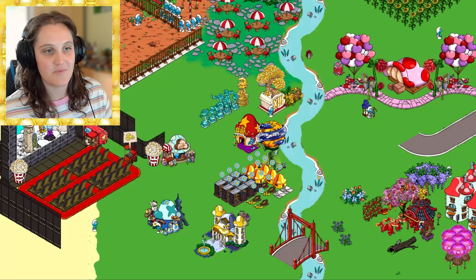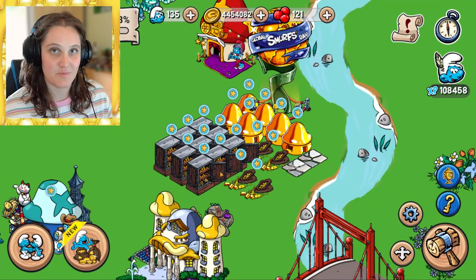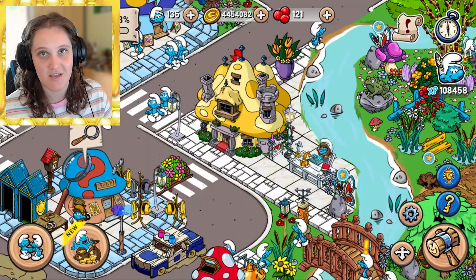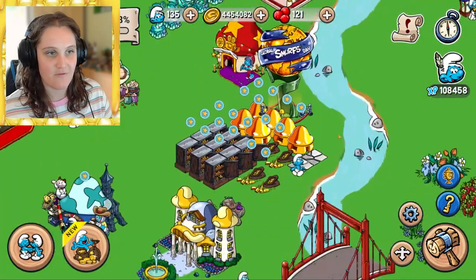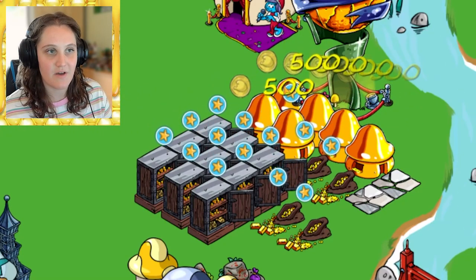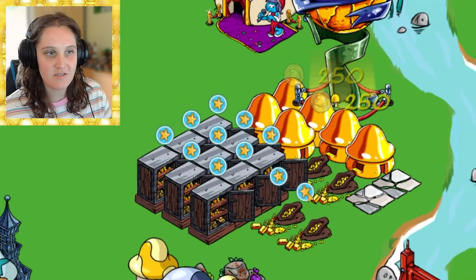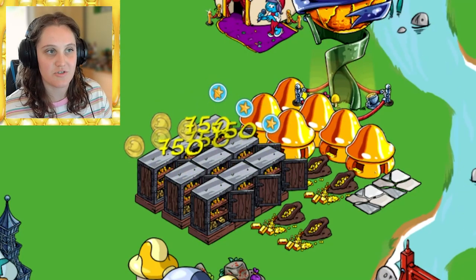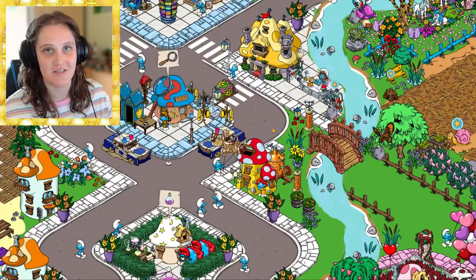There is also a bit of a cheatsy way to get extra money. If you get Finance Smurf — which I ended up buying to support the developers — it comes as an exclusive offer and gives you bank items: a golden mini hut, a safe, and some gold bars. The golden hut gives 500 coins, the mini bars give 250, and the gold safes give 750 coins, plus XP.